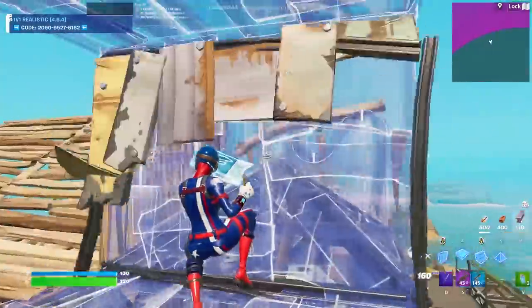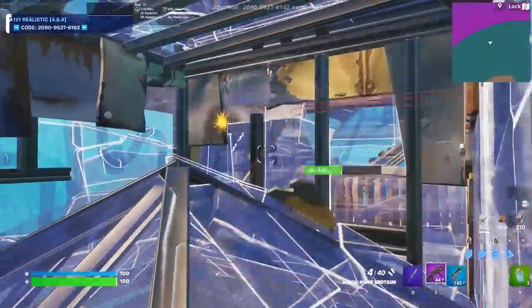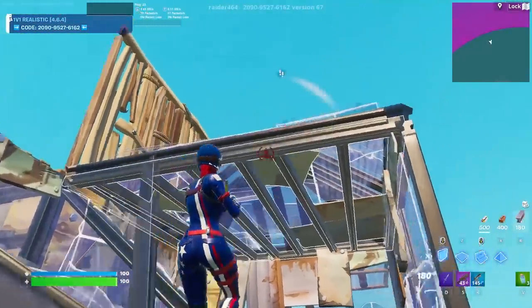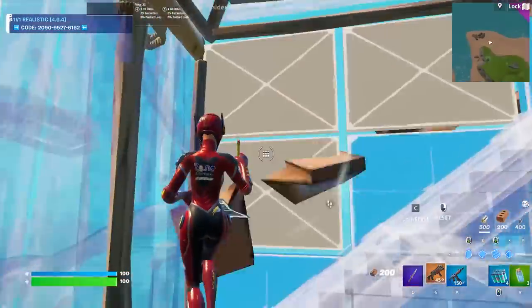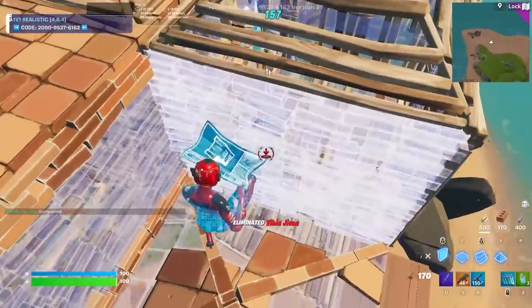It worked out even more because I end up getting the wall back. I'm going to bring you one step further — you saw me run out the side, reset the cone, then jump up and go for a shot. That's because I paired the pre-fire shot with the same combination of moves I showed you in an earlier tip. This is how I usually play safe, but it just comes off as aggressive.